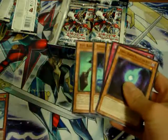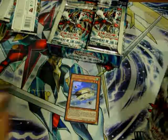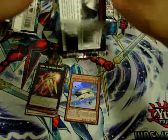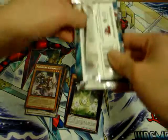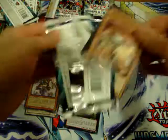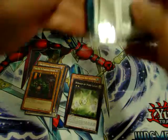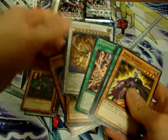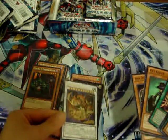Fourth pack. Herald of Pure Light. Star Eater — I don't know if you can see that, there's a lot of glare, but that is one of the best cards.